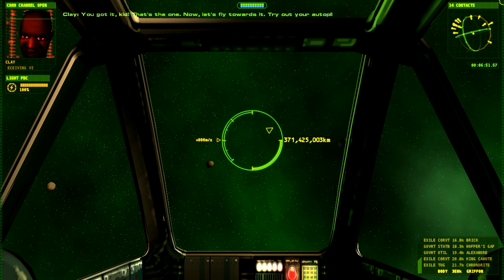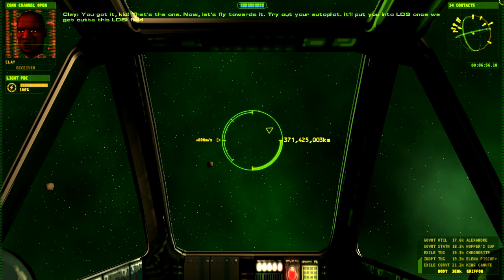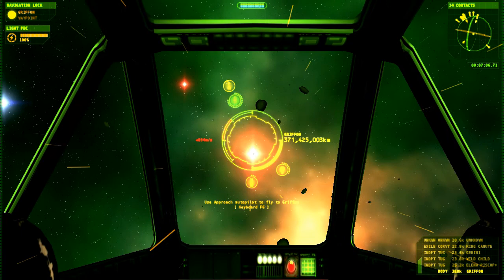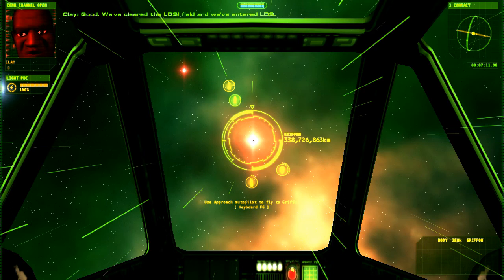Pilot. It'll put you into LDS once we get out of this LDSi field. We're out of the LDSi field, so let's just hit the autopilot. Let's spin up our drives and go. We cleared the LDSi field and we've entered LDS. The HUD lines have turned green to indicate this.